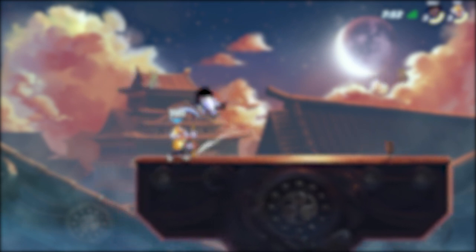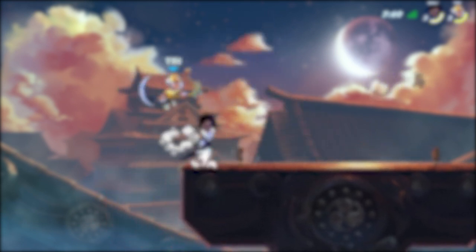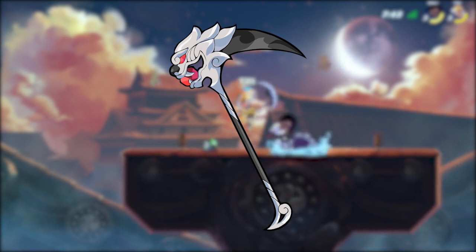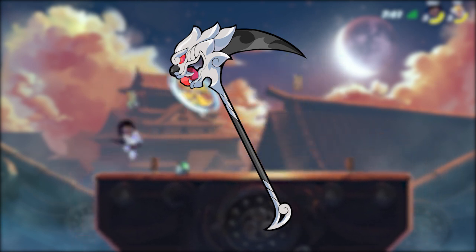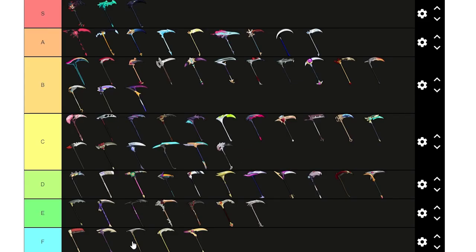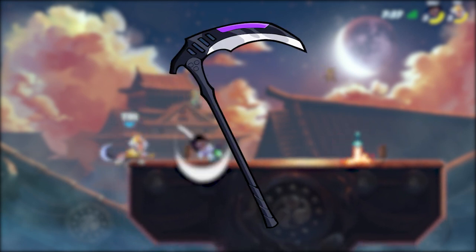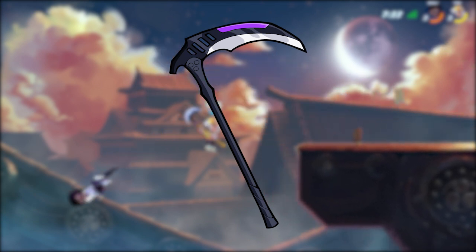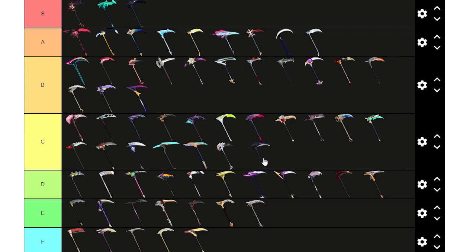And that right there was the final of the 14 Scythe skins starting with the letter S. Why are there so many? Anyways, next up is the Tamed Beast. I like the design, but I find it kind of unappealing, so we're gonna have C tier. Next up is The Closer. I feel the exact same way about this one as the Tamed Beast — it has a cool design, but it's unappealing. C tier.